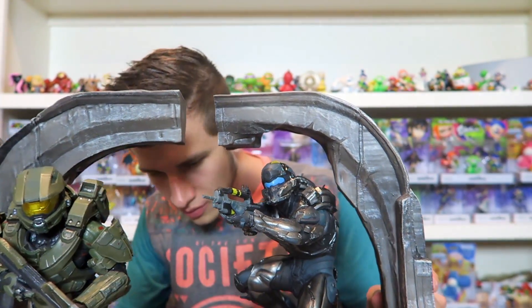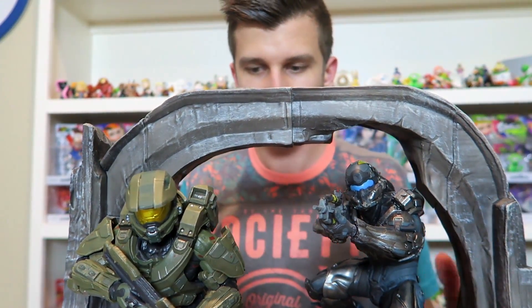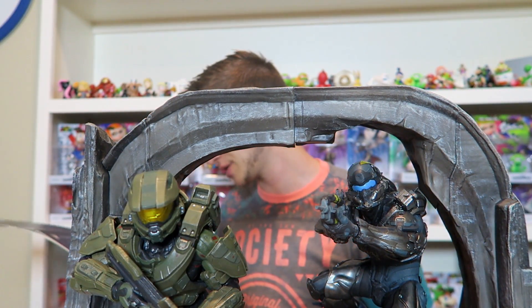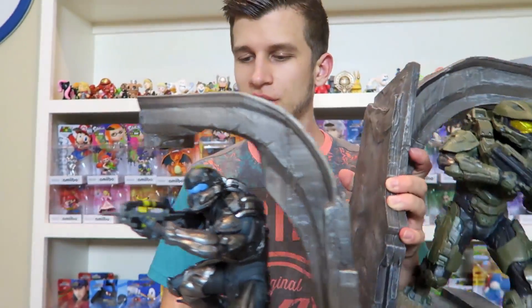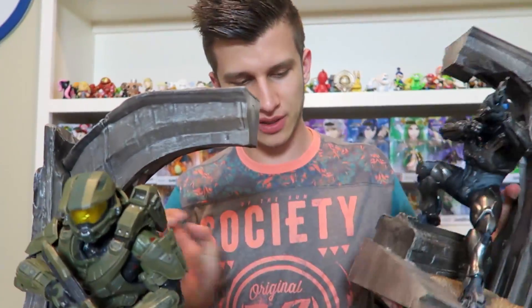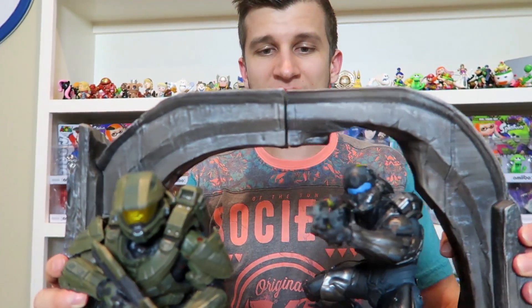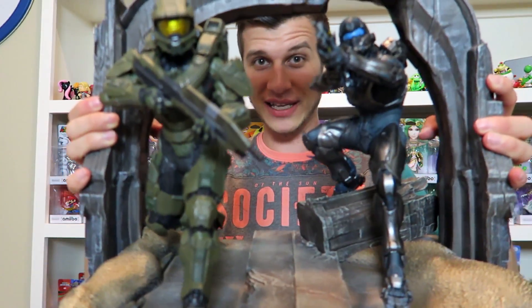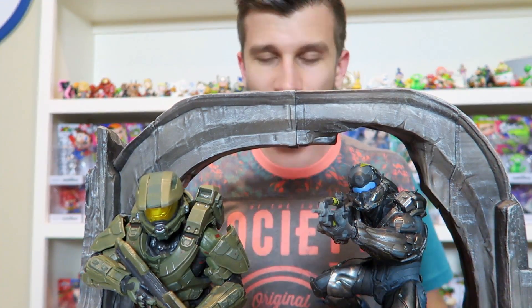Chief and Locke do go together - they're magnetic, which is sick, so they don't even have to click into place. Now the box is so big and the statue is so big - there it is. It's pretty cool. Like if you're a Halo fan especially of Halo 5, the fact that you've got these two guys - it almost looks like they're working together. I hope that's not a spoiler for the game, because Locke is supposed to be angry at Chief.